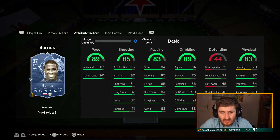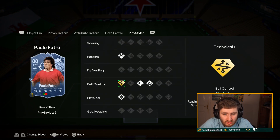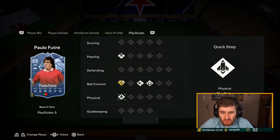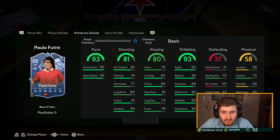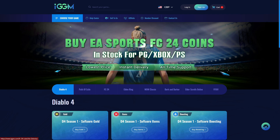Paulo Figo — gold technical with incisive pass, first touch, quick step — really nice. He's got incisive pass but only 78 vision, three-star weak foot which isn't the best, but he's insane on the ball and really quick as well.